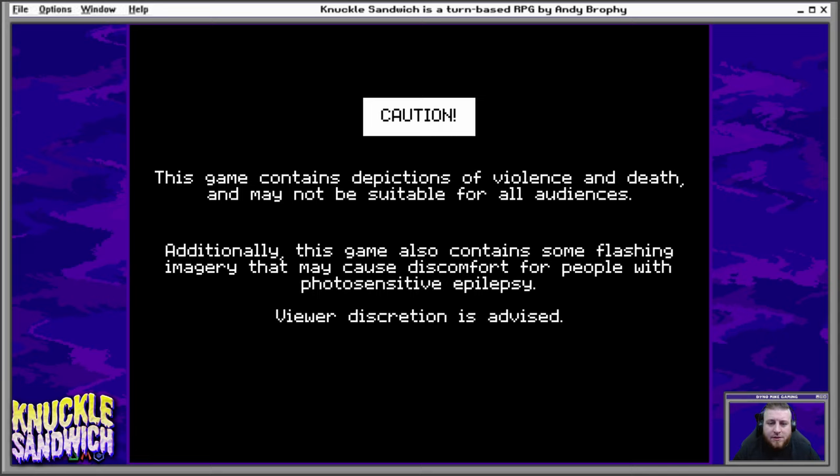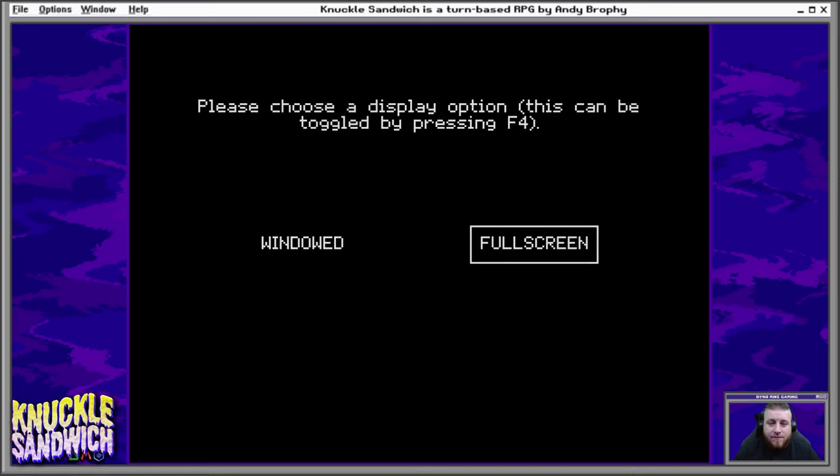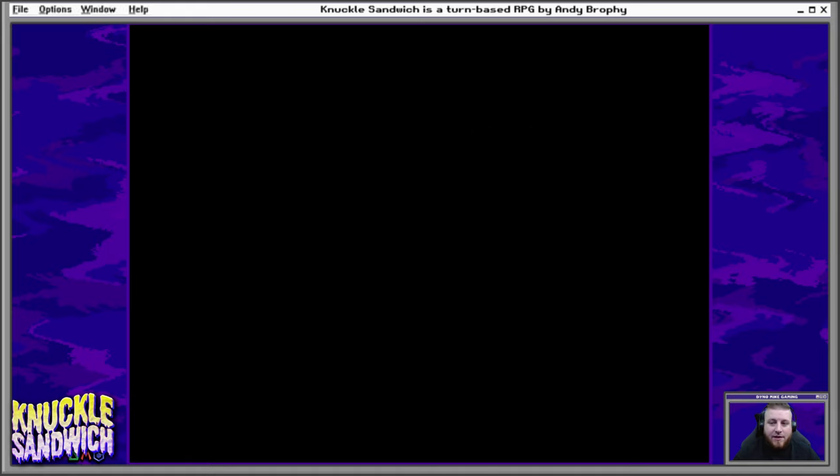This game contains depictions of violence and death and may not be suitable for all audiences. Additionally, this game also contains some flashing imagery that may cause discomfort for people with photosensitive epilepsy — viewer discretion is advised. We choose full screen for the display option. Super Hot presents, Victoria State Government, VIC Screen — I like the cool background too.